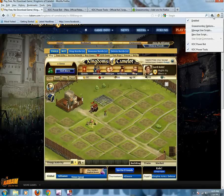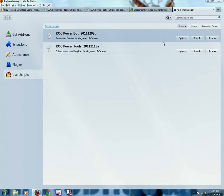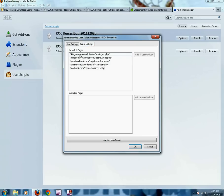Anyway, click on the little arrow and select 'Manage User Scripts.' It should say KOC Power Bot and KOC Power Tools. You can look at the options — these are the websites it is available for: kingdomsofcamelot.com/main, src.php, kingdomsofcamelot.com/standalone.php, apps.facebook.com/kingdomsofcamelot, kabam.com/kingdomsofcamelot/play, facebook.com/connect/userver.